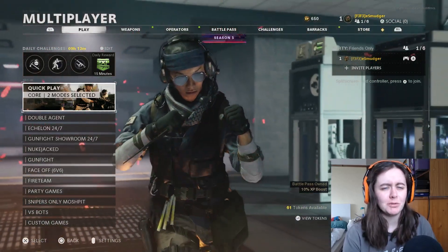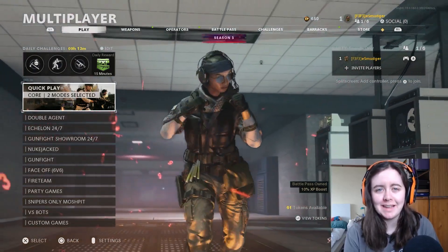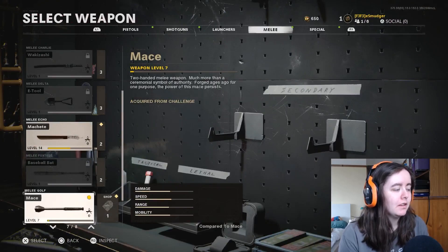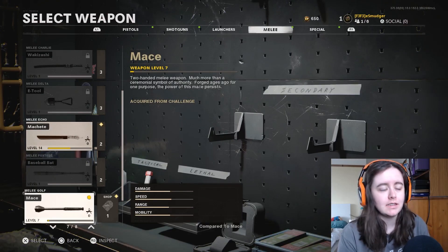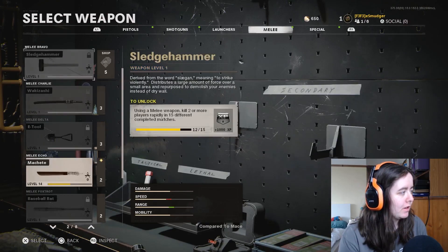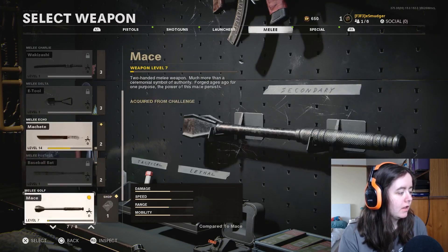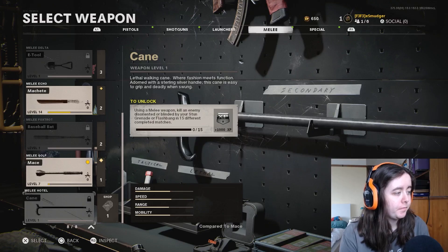There's not much more you can say — play high XP games. Instead, I thought we'd take a look at the new melee weapon that seems to continually get added. How many have we got now? 1, 2, 3, 4, 5, 6, 7 — this is the 8th melee weapon: the cane.